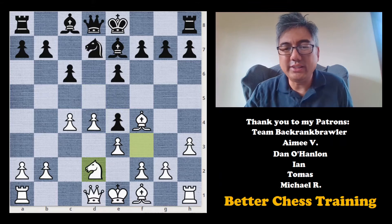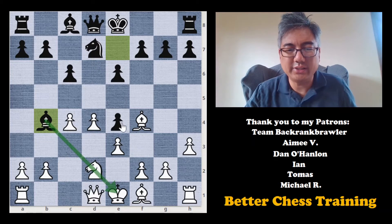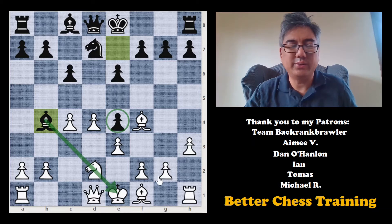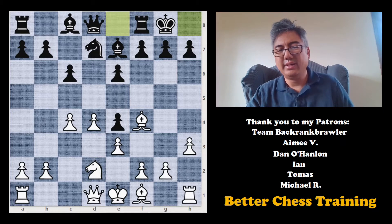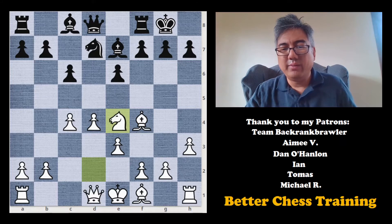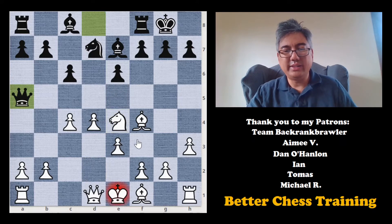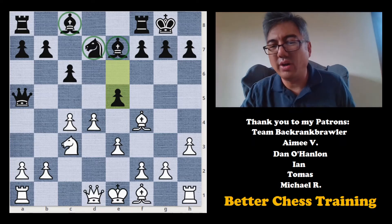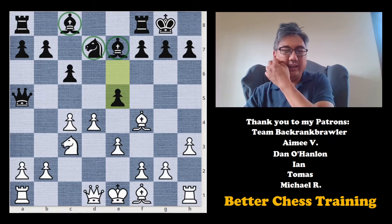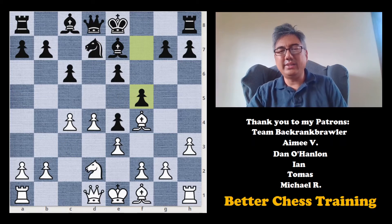d takes e4, knight to d2, and then black plays bishop to b4. The idea is to pin this knight so that it can't take the pawn — just trying to save the pawn. Instead, black could have castled, and then after knight takes e4, played something provocative like e5, or even queen to a5 check with the idea that after knight c5, now f5 opens things up a bit. The other option we've already mentioned is f5, and I don't think that's so bad either.